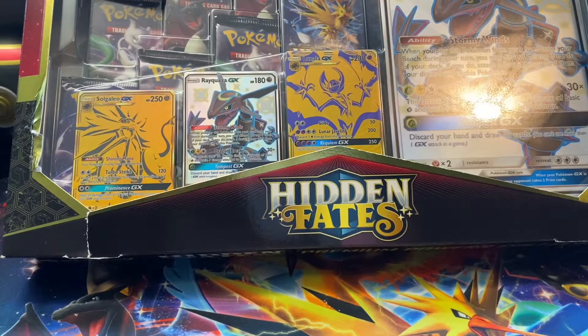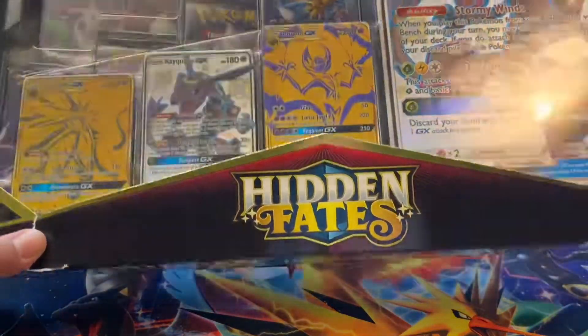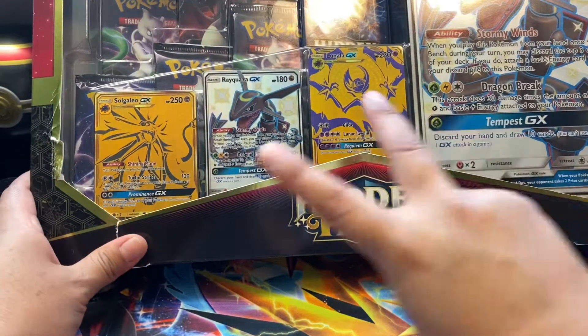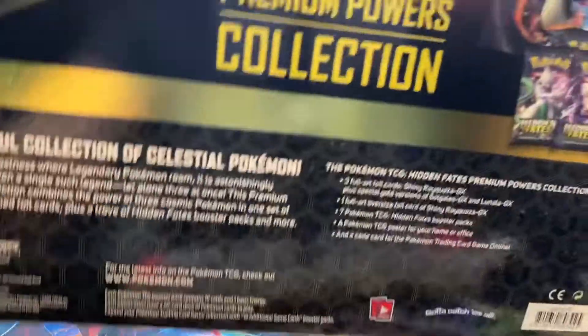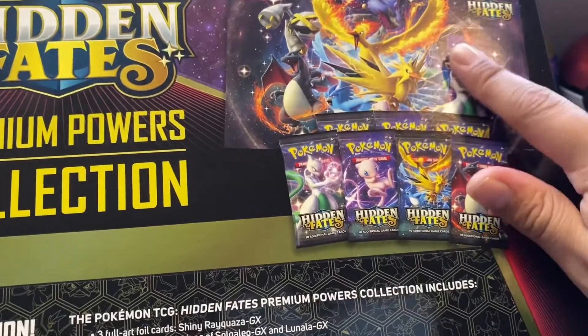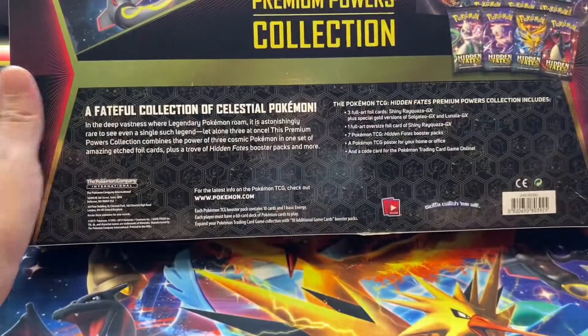What is up guys, today we have the Hidden Fates Premium Powers Collection Box. This huge box comes with two gold cards and a shiny Rayquaza, and also I think comes with something special — a poster.